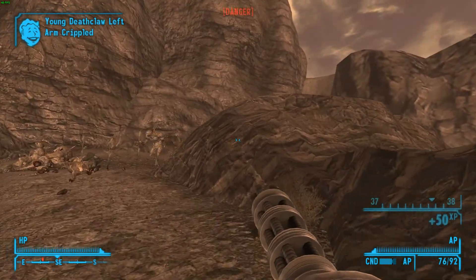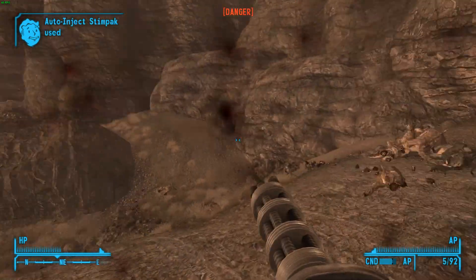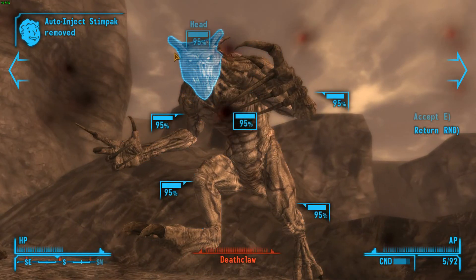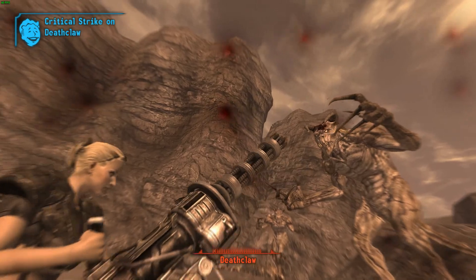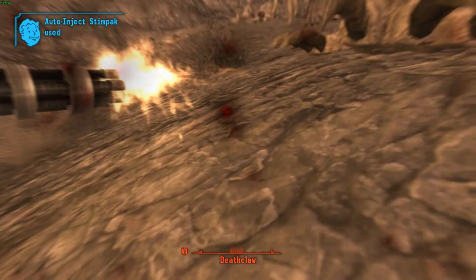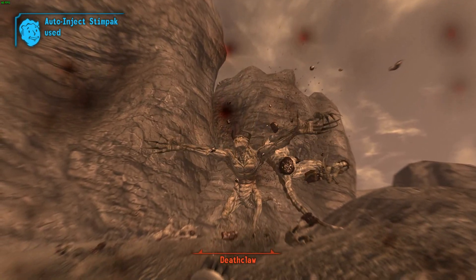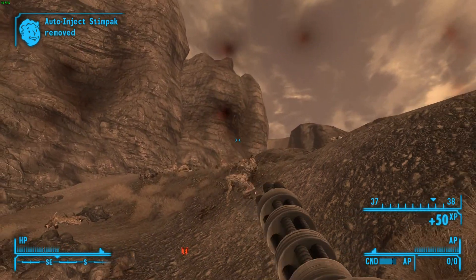Shooting this deathclaw — take you out too. Looks like I'm being flanked by these deathclaws. Clever creatures they are. There's another one to my left too. I might run out of AP rounds, so we'll just head to the standard rounds next — and you can see that even though they're not meant for penetrating armor, they can still do a pretty good job of it.